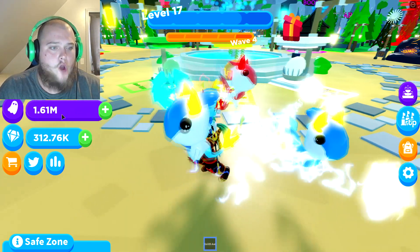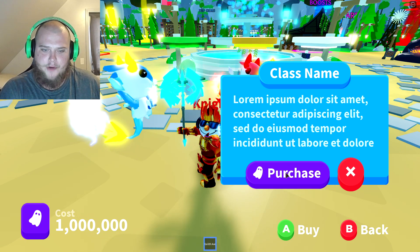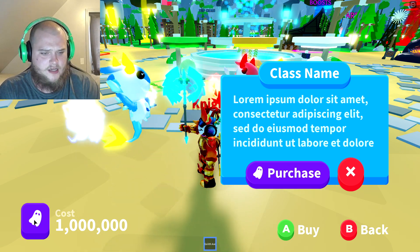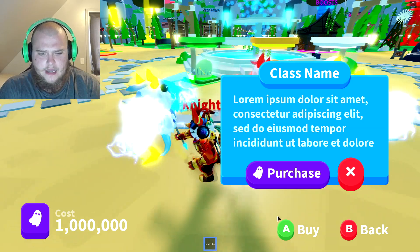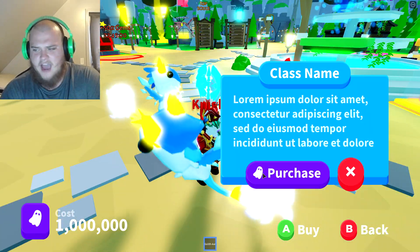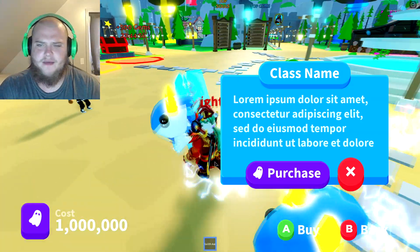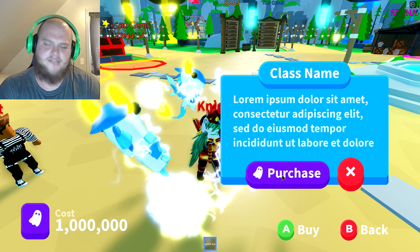We got a million souls now. I want to see what this is - can I purchase it? It says it costs a million, it says A to buy. I don't think I'm supposed to see this screen - it won't even let me purchase this. I think this is a bug, a glitch. There's no way I'm supposed to be able to see this - that's definitely some sort of glitch.